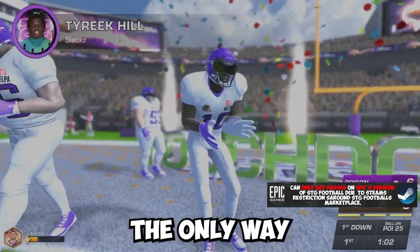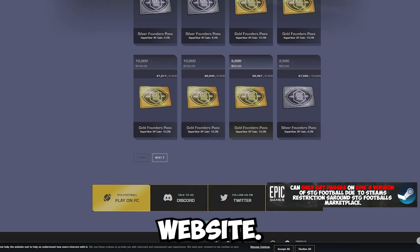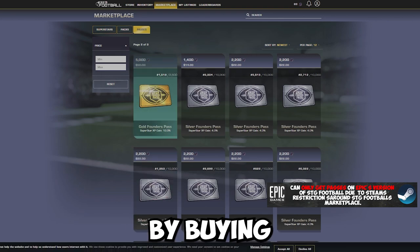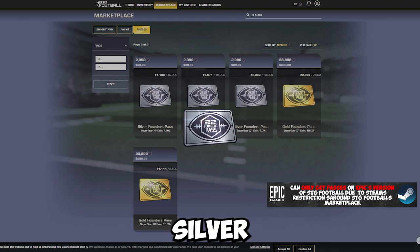How do you get them? The only way to get them right now is by buying them on the marketplace on the SDG website. Before, they were obtained by buying a Founder's Premium Pack for gold passes and a Founder's Standard Pack for silver passes.